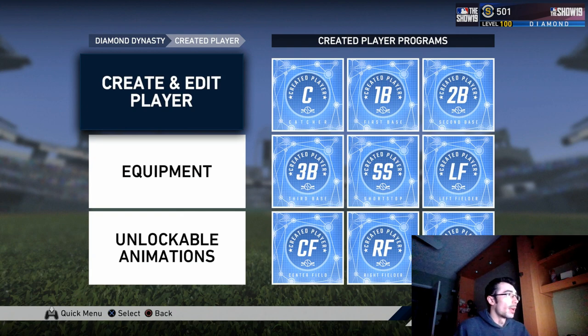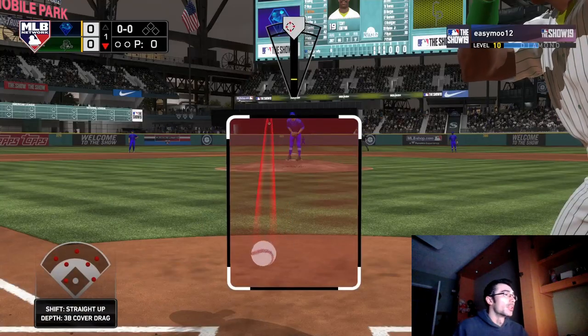I think the creative player system in this year's game was a lot better — grinding out your creative player by using him, starting off with the gold one, playing some online games to unlock the diamond, or playing against the computer for many games to unlock the diamond. I think that's a pretty cool aspect, and I'd like to see it return in MLB The Show 20.